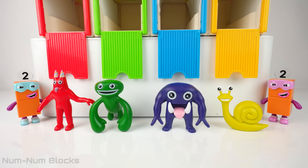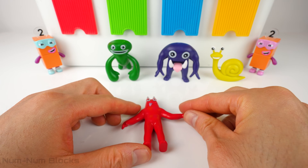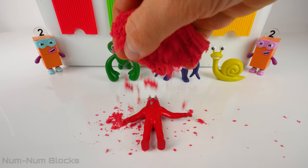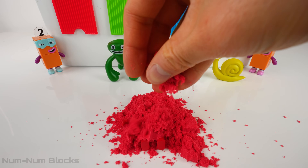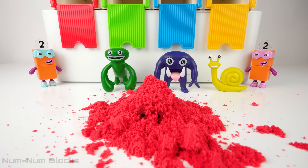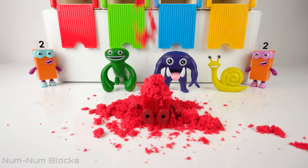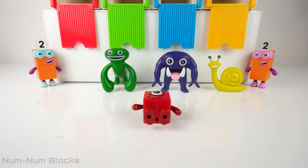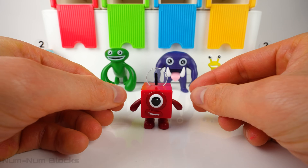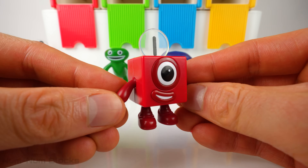Now it's time for me to work my magic and turn these monsters back into NumberBlocks. First we have Ban Ban — we're going to cover him with red kinetic sand. Watch as the red kinetic sand does its magic and reveals our friend once again. And just like that, Ban Ban is back to being number block one. Welcome back, one! Thank you for saving me. You're my number one hero. Yay!